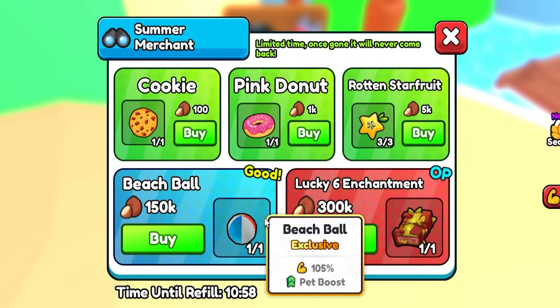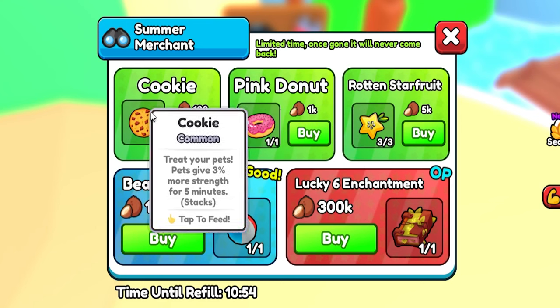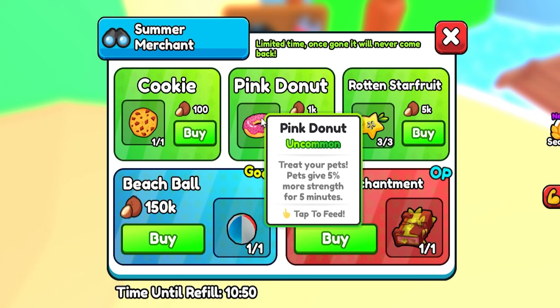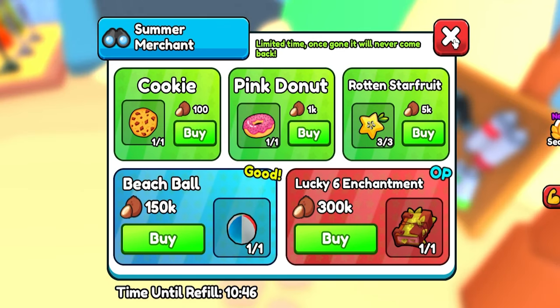Let's quickly take a look at the merchant. The other items are like 300k and 150k, so nothing else is really worth it in my opinion. There's a bunch of new food items you can use as well — it gives four more strength for three minutes. Not too bad at all.